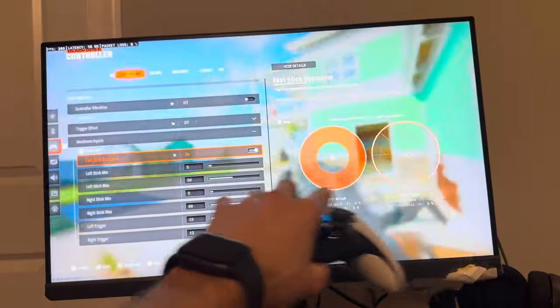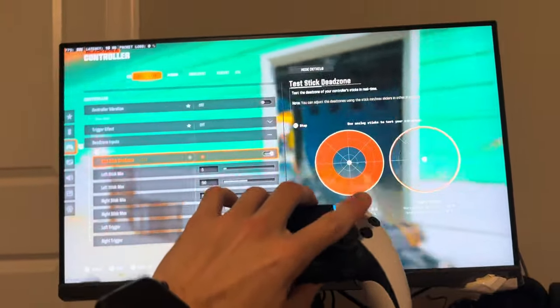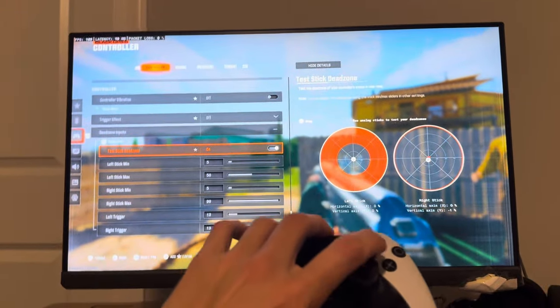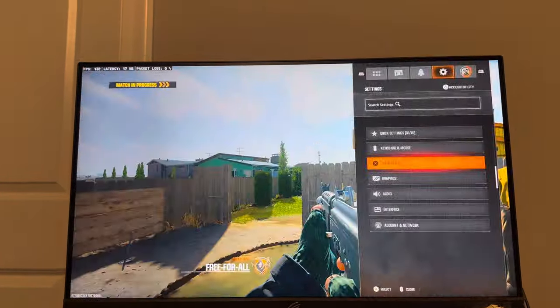Basically, just flick it around and see if you have any stick drift, then increase the minimum until you don't have stick drift anymore. You don't want to make it too high where you have to really press hard — that's going to mess your aim up. I would do about a five, but you can still change it to whatever you want.